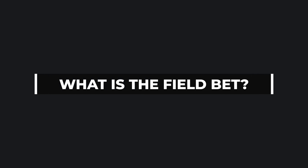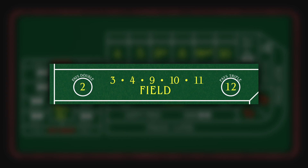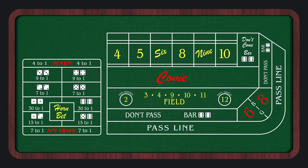Now before we jump into this mythical payout, let's first talk about what the field wager is, and analyze the more common payouts that you're likely to find on your next trip to the casino. The field is a self-service bet that's located in the center of the table. You simply put your chips in the field area in front of you, as close to your position as possible. You generally have to bet at least the table minimum, and it's your responsibility to collect your winnings before the next roll, otherwise the dealers may assume that you're letting the bet ride.